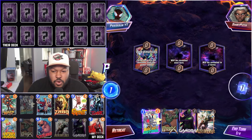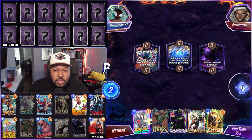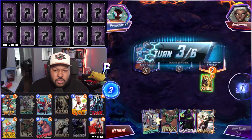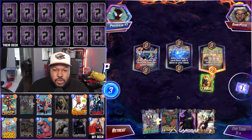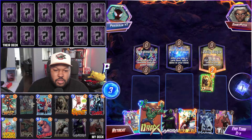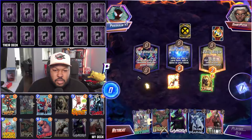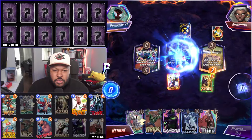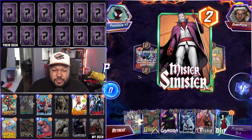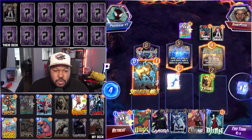Alright, so we have Rocket, Drax, and Gamora in hand. Let's not play anything this turn. No More Dimensions. Let's go Zabu. Turn three — Daily Bugle, Blue Marvel. Let's go Beta Ray. We do have Jane Foster here. My Rocket — that's what they got. This is Sinister. We're going to hold Stormbreaker.